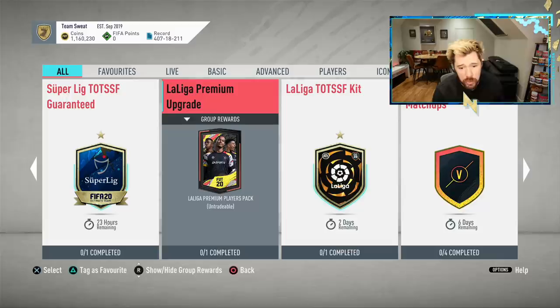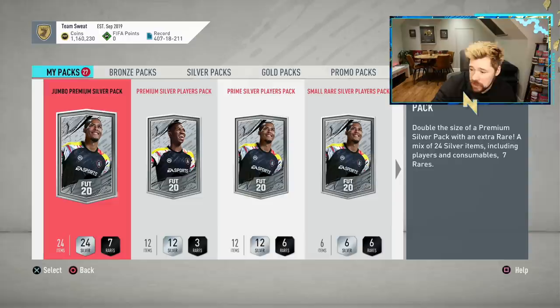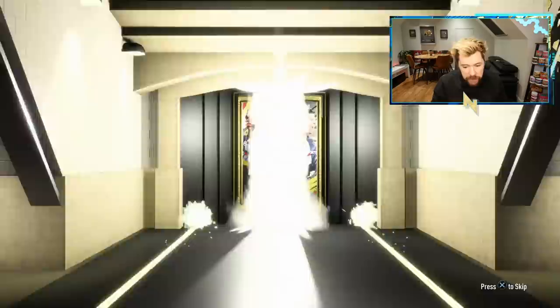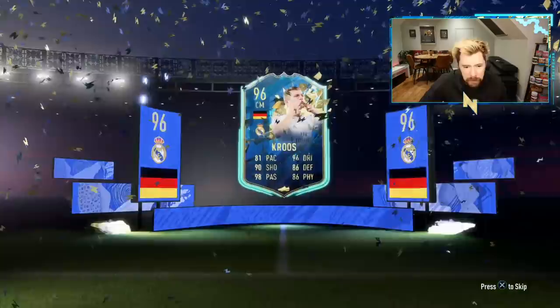Let's get this guaranteed La Liga Team of the Season pack open. As per usual, tweet me - Twitter.com/Nepenthes, Instagram.com/Nepenthes - let me know what you guys get out of these packs. I'm already seeing on my timeline that the 81-plus pack, as expensive as it's going to be, people are getting mad things out of it - all sorts of Team of the Seasons being pulled, so it might be a nicely juiced pack. To end off today's video, I guarantee La Liga Team of the Season so far player. It's a German flag, so it's Kruz or Ter Stegen - it's Kruz. So we basically swapped out a Parejo for a Kruz.